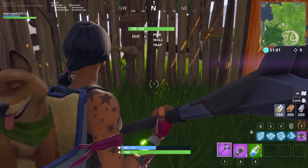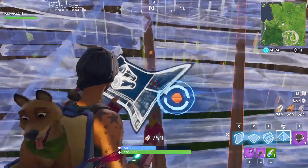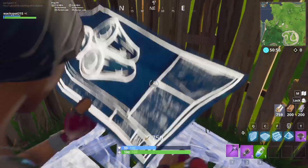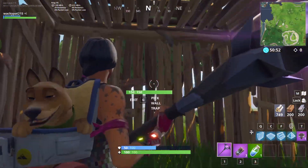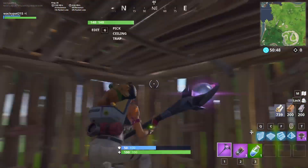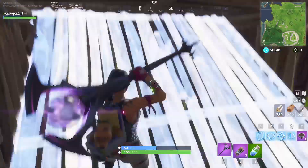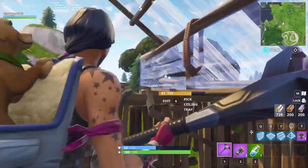What I like to do is you can put a ramp here, or a pyramid — it doesn't matter, you can do both. Honestly, pyramid's easier for me because I can go any way I want, instead of having a ramp where I have to go pretty much one direction.